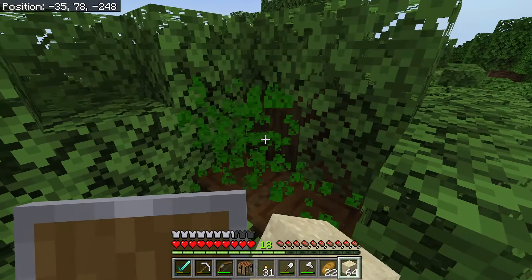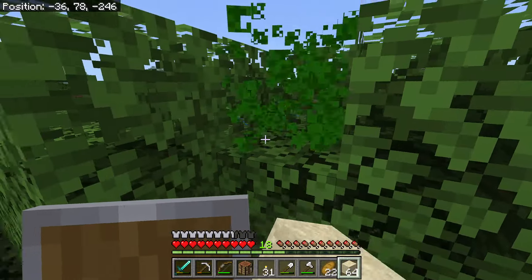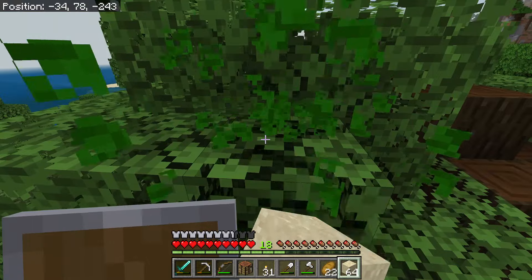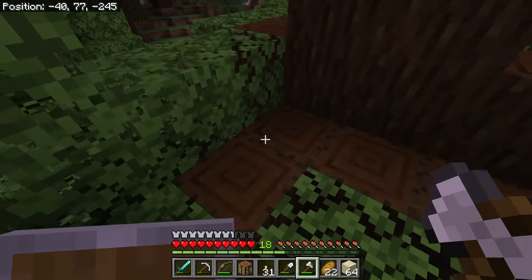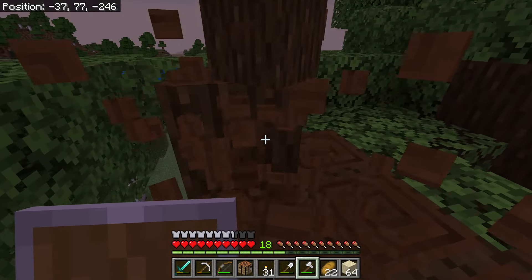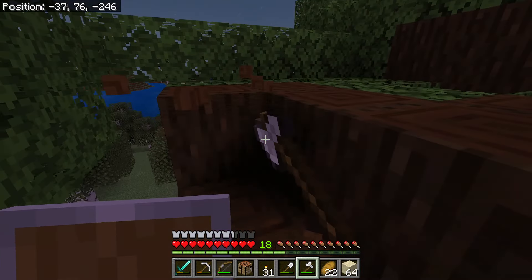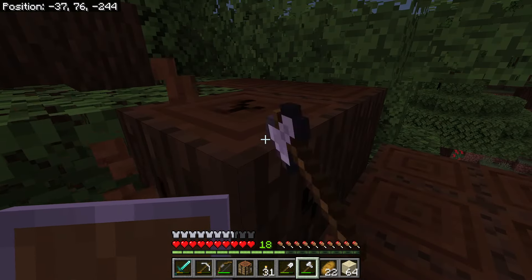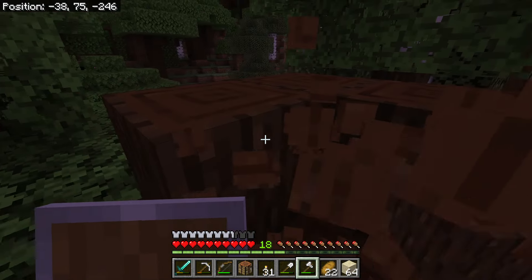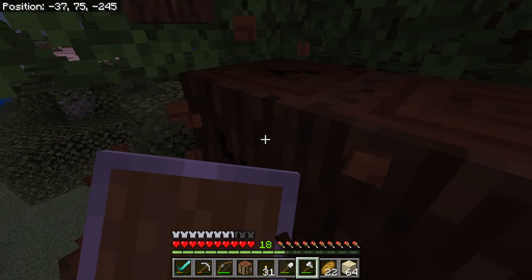There we go — we got some dark wood. If we can get a dark sapling that'd be really nice. We got one sapling from this — would've been nice to get more but at least we can grow a tree. Let me know what you guys prefer: dark wood or spruce wood? They both pair really well with birch wood. Personally I think I like dark wood just a bit more, but spruce is sometimes the right color for specific builds.